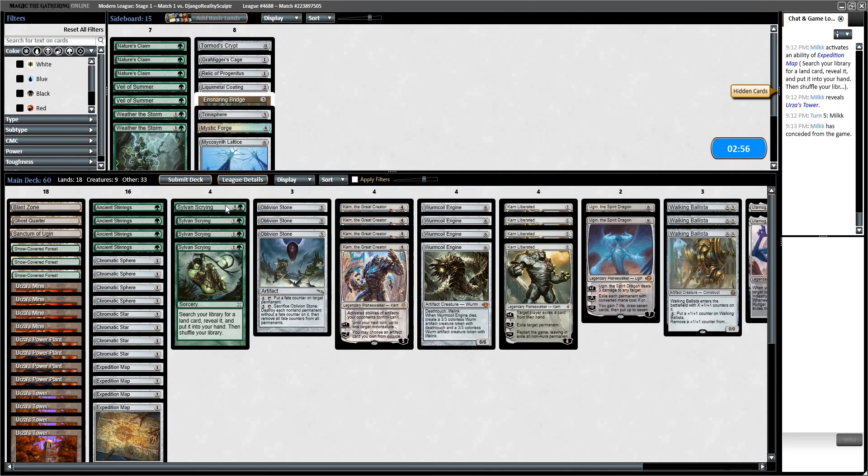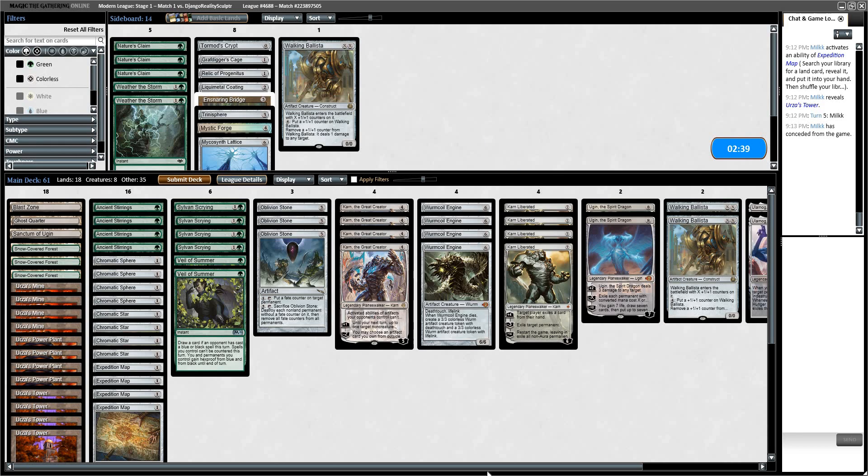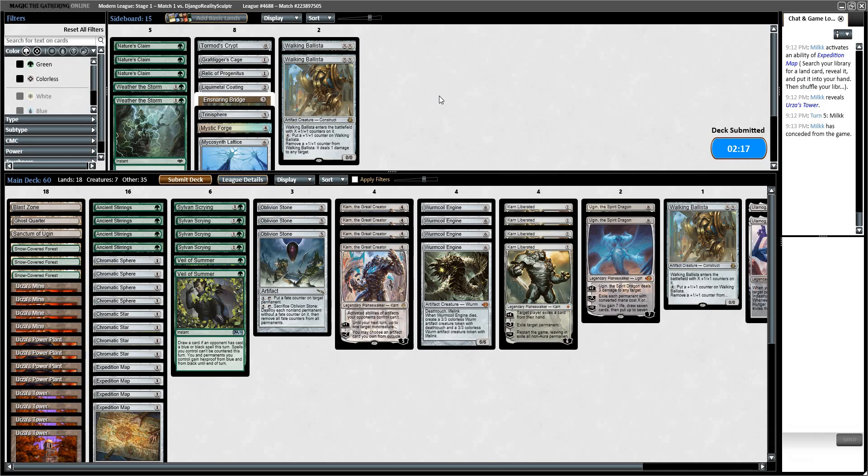I don't even know if we want Claim to kill an artifact or enchantment there — I think we just want Veil of Summer. I can take out a Walking Ballista, maybe even 2 Walking Ballistas. I can cut a Sylvan Scrying, but I like that when it's a faster matchup. I can just go down to 1 Ballista — it doesn't really have stuff to kill early. Let's try it like this.